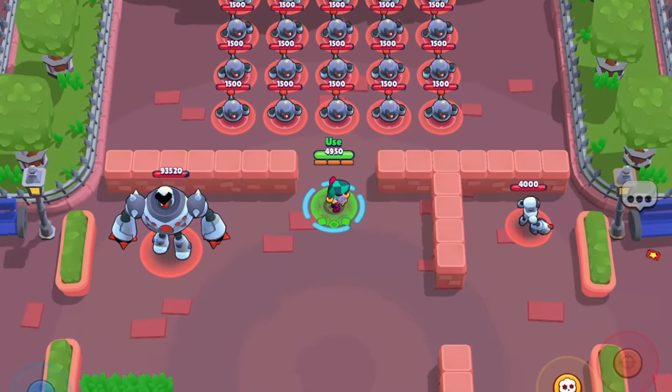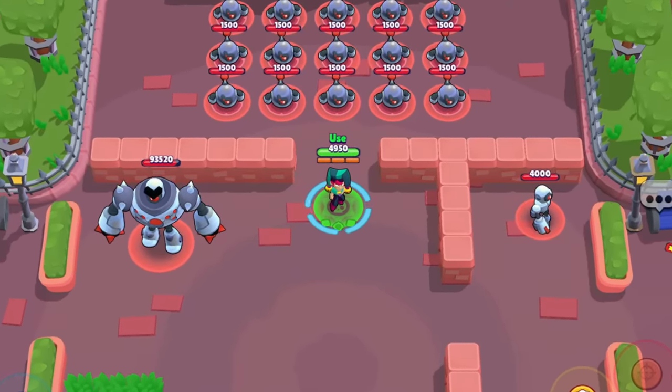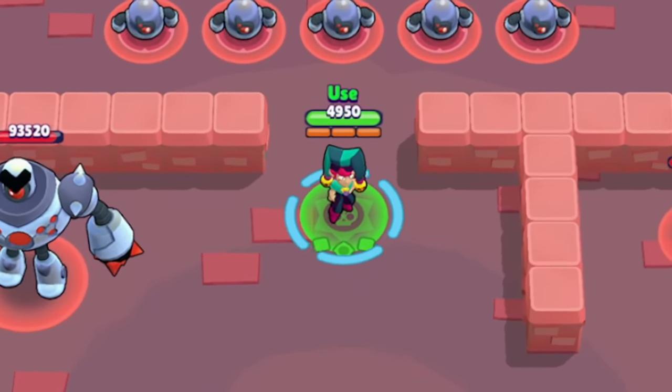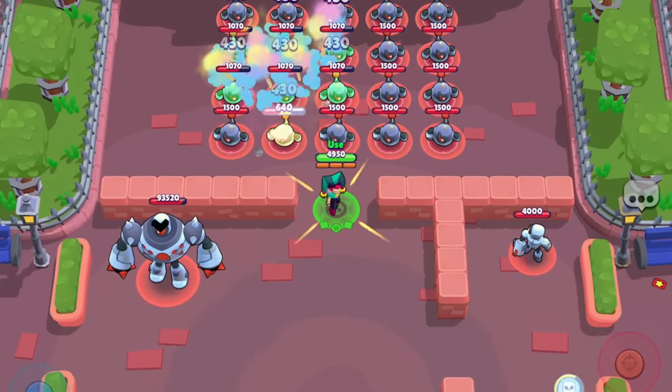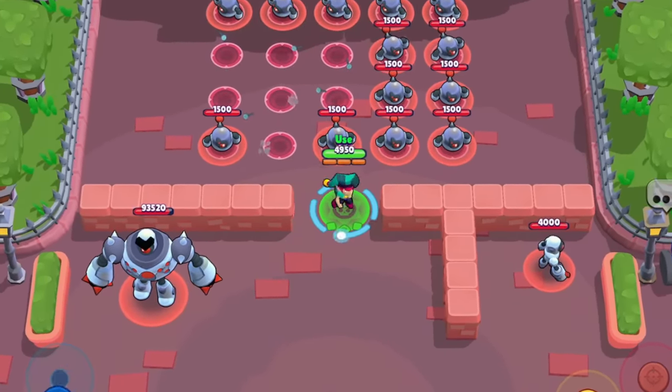His supers come to him randomly, so when you get one, you get a random super. I don't think you can get two in a row, but it is random — you can get one, then another, then the one you just got before. The first one is a poison cloud. It's like an M's attack but it does a lot of poison damage. As you can see, it killed all of those guys.